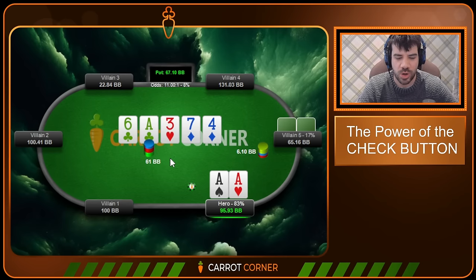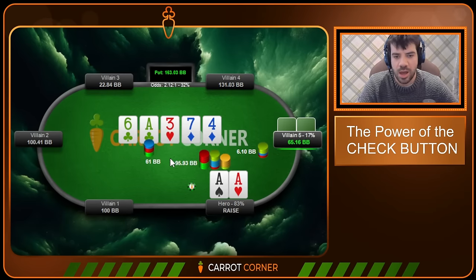On the river, villain goes for one-tenth pot. I expect this sizing to just mean hand strength — hands like Jacks or Queens. This is probably not Ace-King, which would get greedy and go bigger. This is a bluff very occasionally — maybe even less than the pot odds suggest. I think this is a showdown value hand about 95-96% of the time. So even though you only need 8% equity, calling with King-Queen is probably a losing proposition. But we have Aces, so we have a really easy jam.